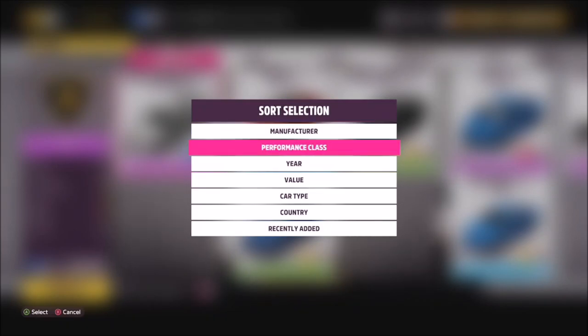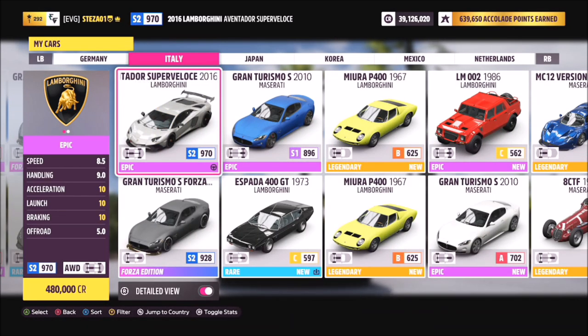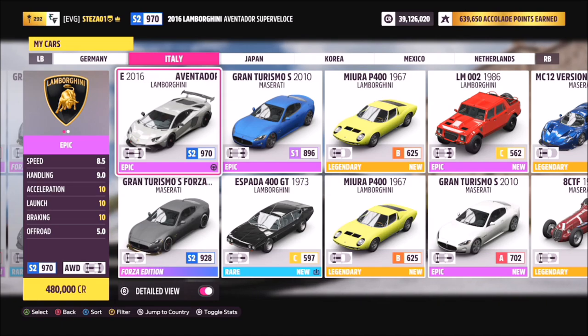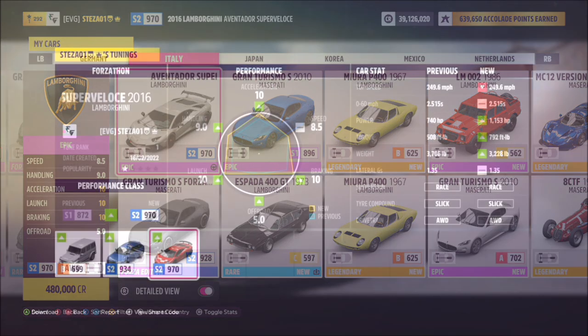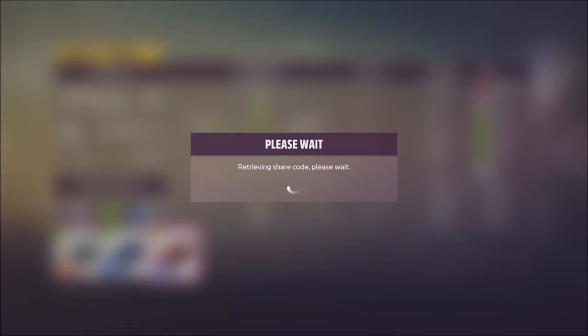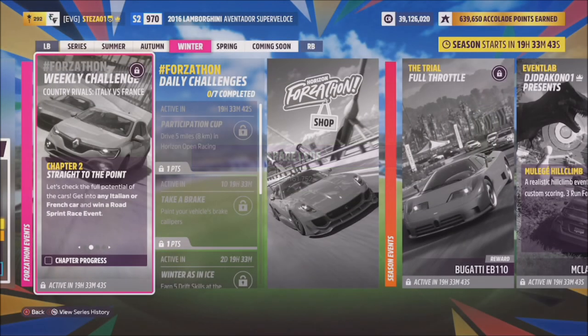Go into your 'My Cars' tab, hit X to filter, and then go down to Country. Here you can pick between an Italian car or a French one. Italy is the home of the supercar so I went for a Lamborghini Aventador Super Veloce. I also created a tune for it called Forzathon — the share code is 335161752, available for anyone using that car.